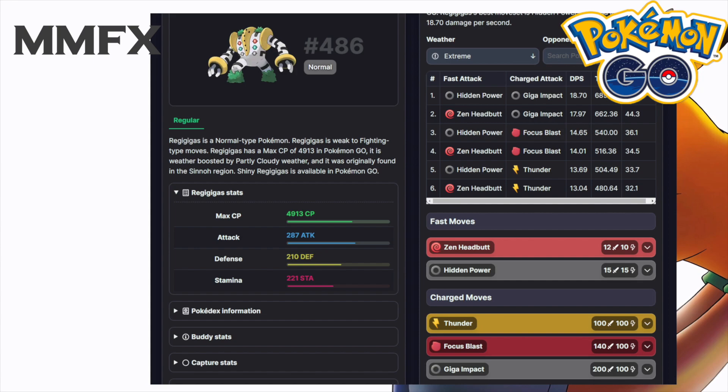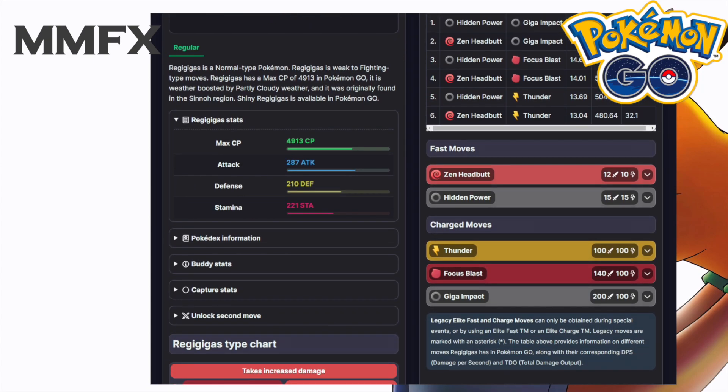So not too bad of a Pokemon. It does lose some rich bulk but gains a lot of power. Moving on to its moveset, you're looking at zen headbutt and hidden power for the fast moves, and then for the charge moves you are looking at thunder, focus blast, and giga impact.